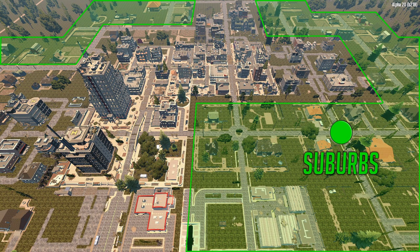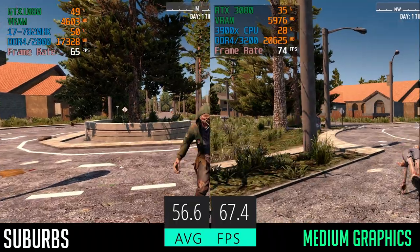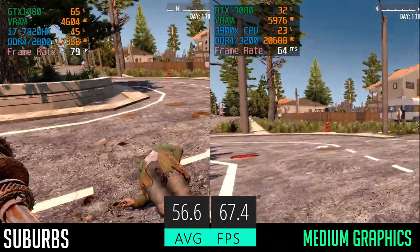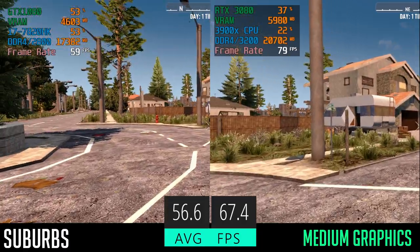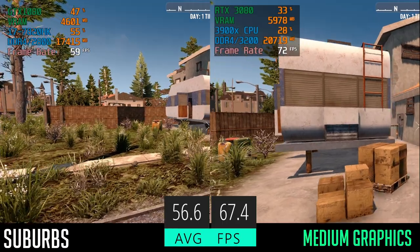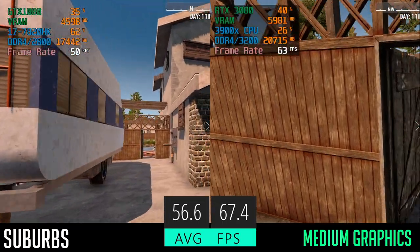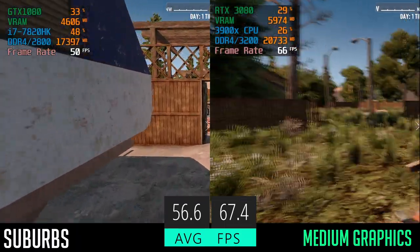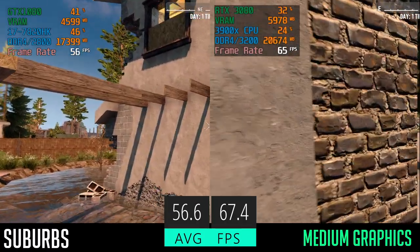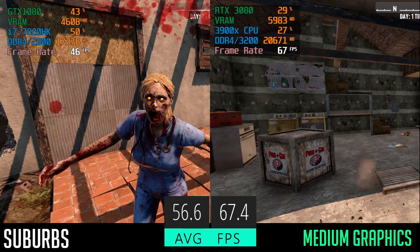Let's jump into the suburbs and get started testing. On the left is the old system, on the right is the newer system, and at the bottom center you've got the average frames broken up between the two sides. Right out of the gate, you can see a 10-plus frame difference between the old and new system, but neither of those frame rates are particularly impressive. The other interesting thing to point out is that if you look at the GPU and CPU, neither of them on either system are completely taxed.